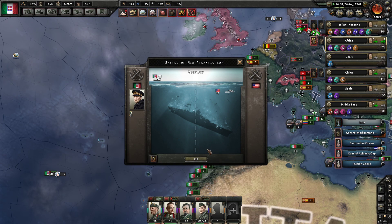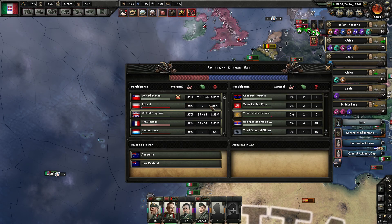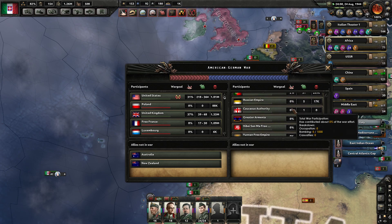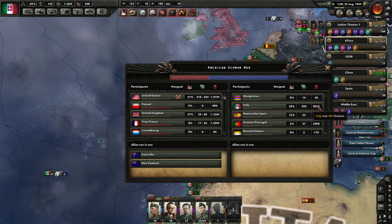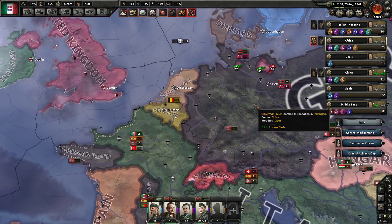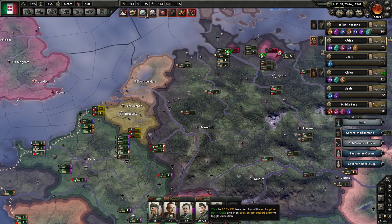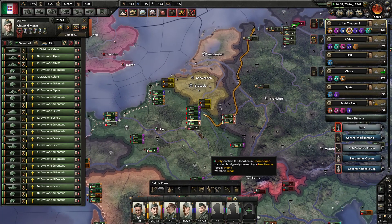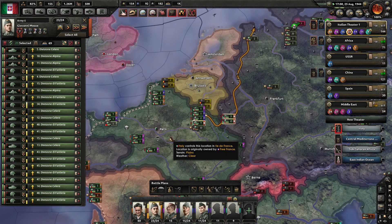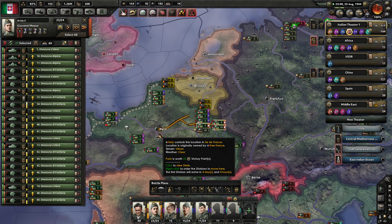Ten more American fleets sunk. What's American cash at now? 1.8 million. I'm almost at a million — 888,000. The Germans have done it on their own; they didn't need me. Way to go.